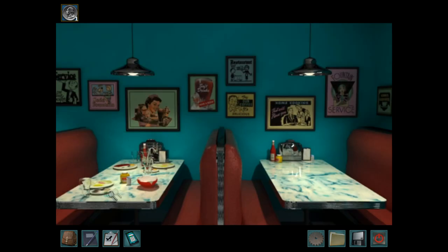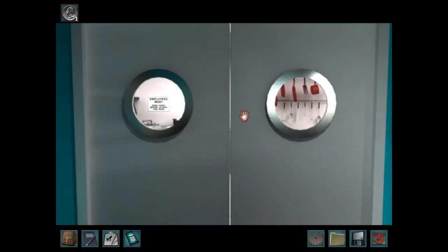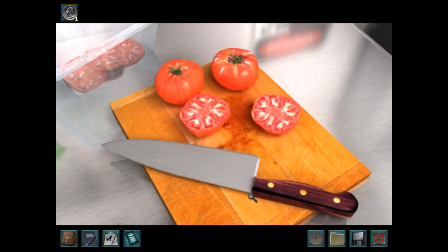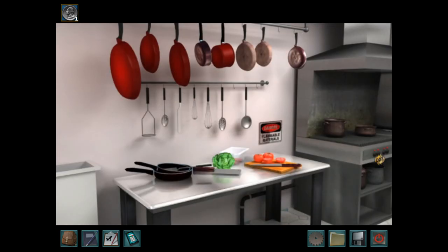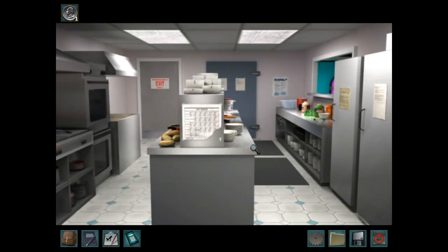I want to look around just a bit more first. They're just going to let me walk into the kitchen? Okay then. Can I just grab this knife for evidence? I can't do anything with that right now. Work schedule — Jake worked here, good to know. There's some sort of code down here that I don't understand, but it'll probably be important. Looks like something was removed here — they ripped off something. Whether it was on purpose or an accident, I'm not entirely sure.